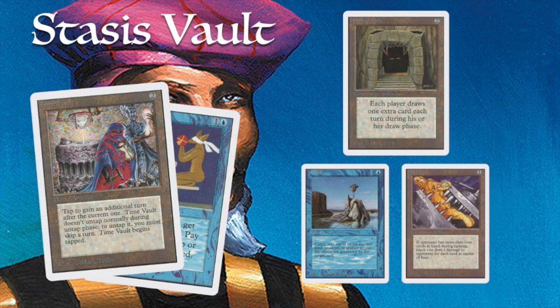The first deck I'd like to look at is Stasis Vault — a combination of Time Vault and Stasis. Time Vault used to be restricted; it's no longer restricted, so you can play four of them. Time Vault is an artifact for two. Tap it to get an additional turn after the current one. But it comes into play tapped, and if you want to untap it, you have to give your opponent an extra turn. People have been combining this with Twiddle — a handy instant that can tap or untap a permanent — to untap Time Vault and take an extra turn. You're basically turning Twiddle into a Time Walk.